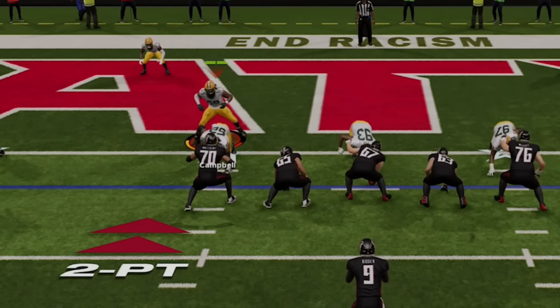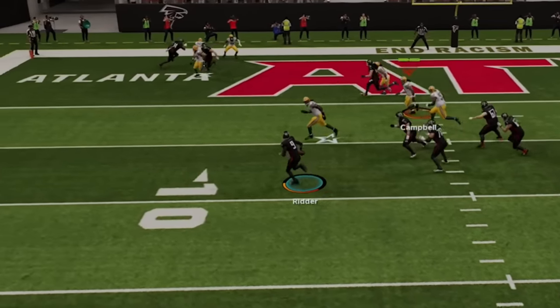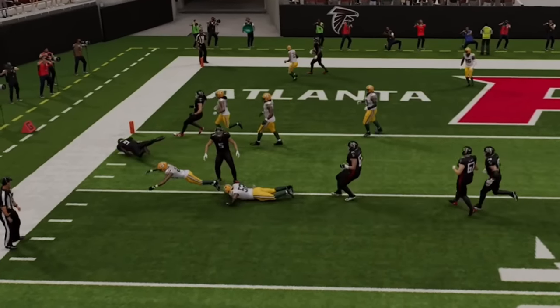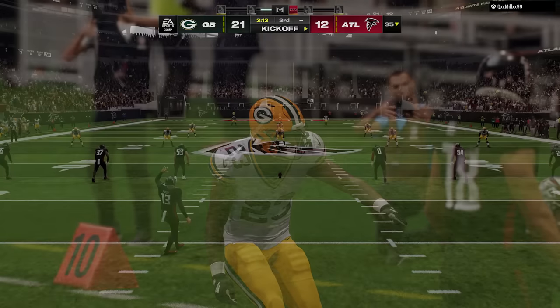Last but not least, dive tackling is easily the best way to tackle in Madden for multiple reasons. Number one: when landed, you will never get a tackle battle animation, as this technique will instantly ragdoll the ball carrier no matter how big the tackle is. So get used to dive tackling for guaranteed stops.